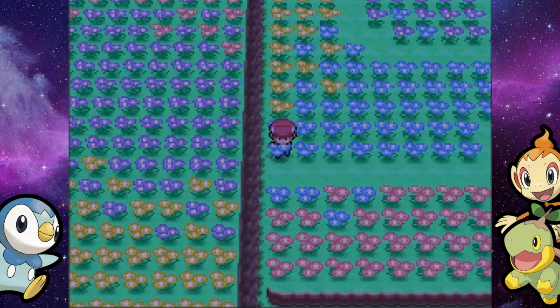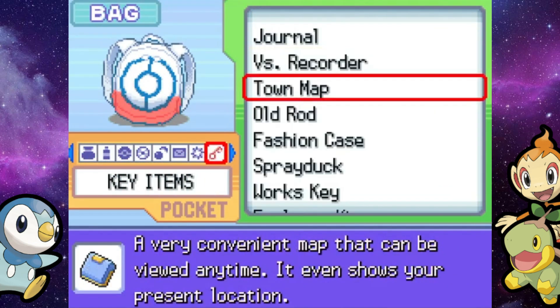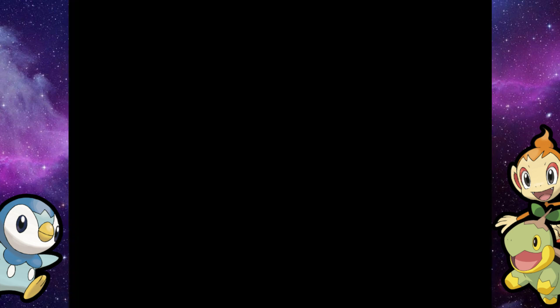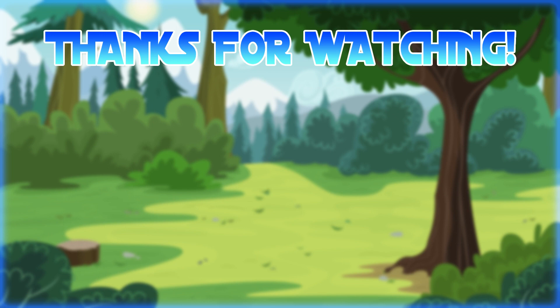That is going to do it for today's episode. Next time, I just realized there are actually two more areas we can check out — I'll go ahead and split them up into two more videos. I know I'm spending a while doing these detour areas, but it is a walkthrough after all. Tomorrow we'll probably do Route 213 just below the beach, and then Routes 219, 220, and 221 south of Sandgem Town. I hope you guys enjoyed — have a great rest of your day, and until next time, deuces!